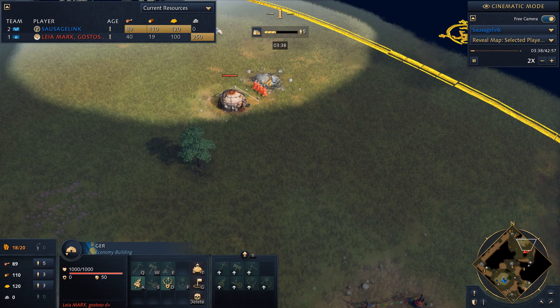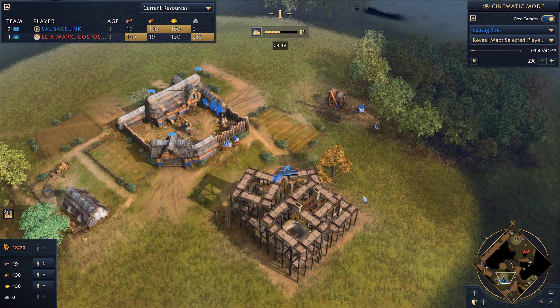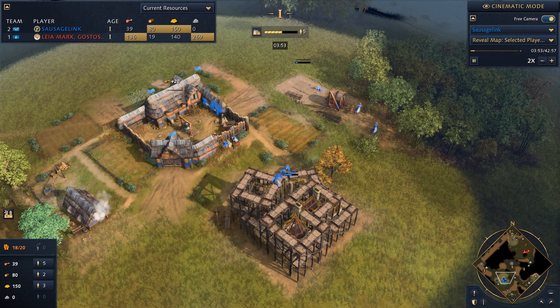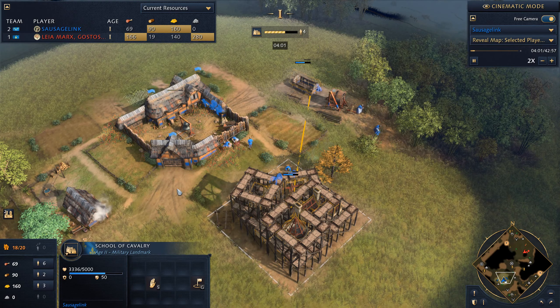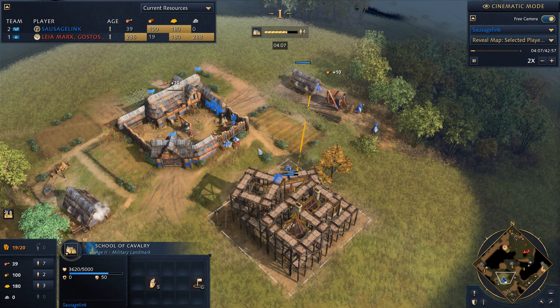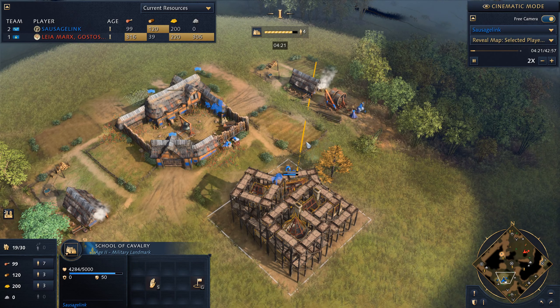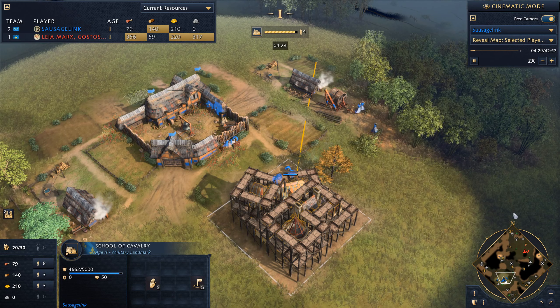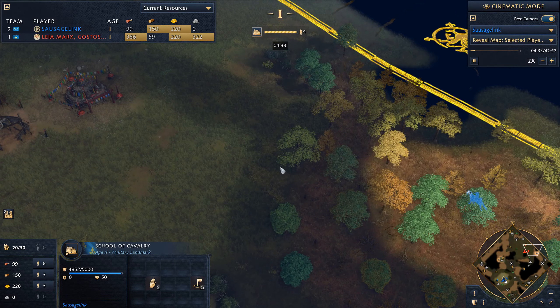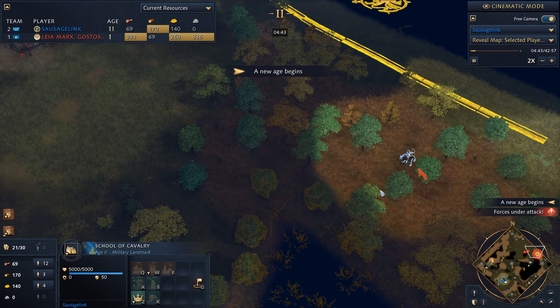We're seeing a Gur starting on this gold vein — this is probably going to be my target when I send in my royal knights. We're getting our school of cavalry up and producing some royal knights, but we won't go too hard on them. We really just need a few to harass, then maybe mix in some scouts and horsemen. We're also going professional scouts to gather up the deer on the map.